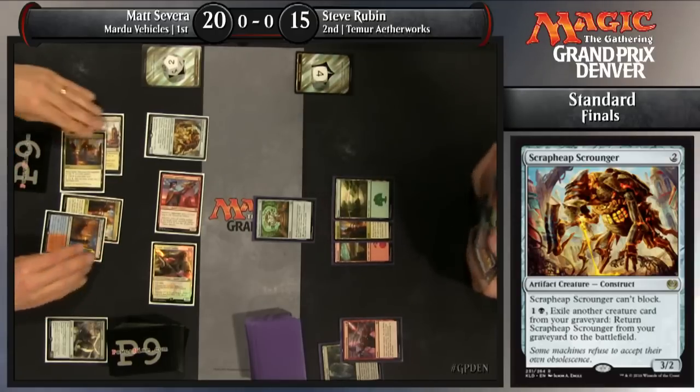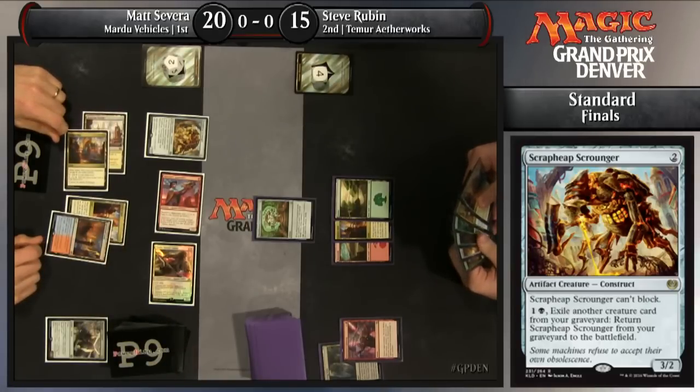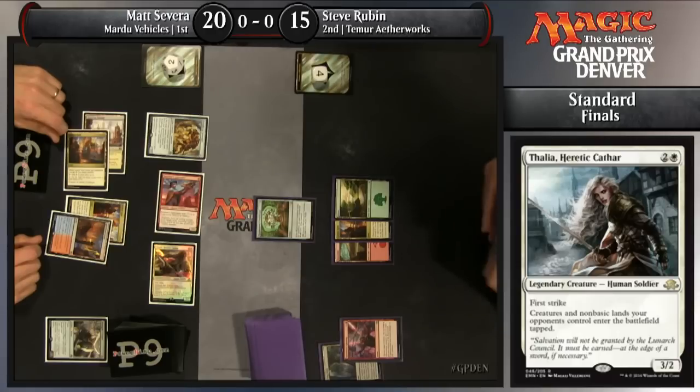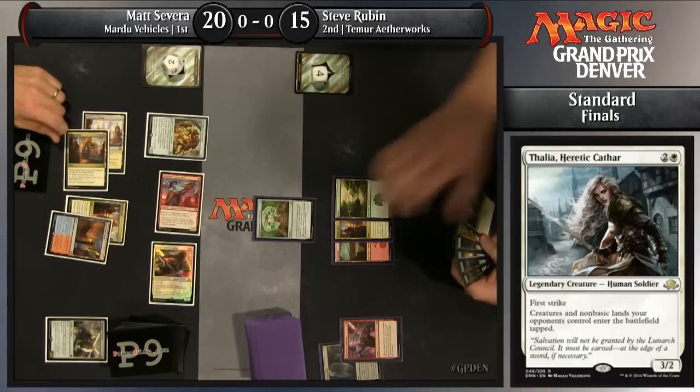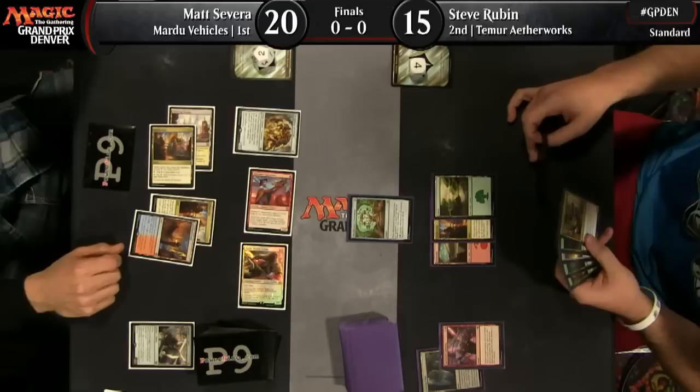He also has multiple ways to search for lands in his list — he's got a Attune with Aether that he can use to find a land. He has another Aether Hub, shuffled to the front of his hand. That is a land that would normally enter the battlefield untapped, but in this case against Thalia, it's not going to be able to give him his fourth mana. So he might have to settle for either cracking the Woodweaver's Puzzle Knot or casting Whirler Virtuoso off of his untapped Aether Hub.